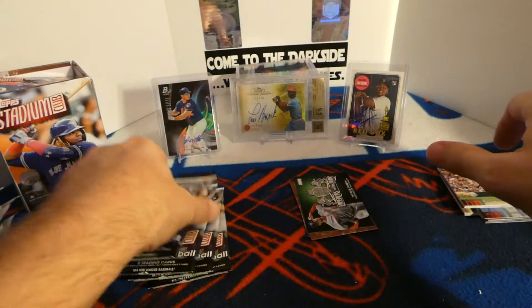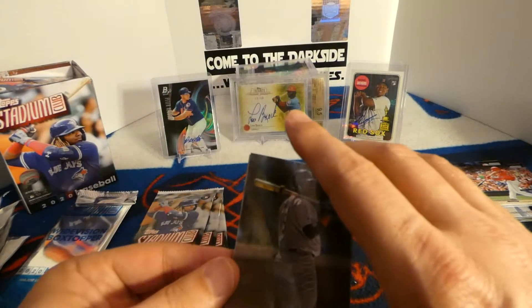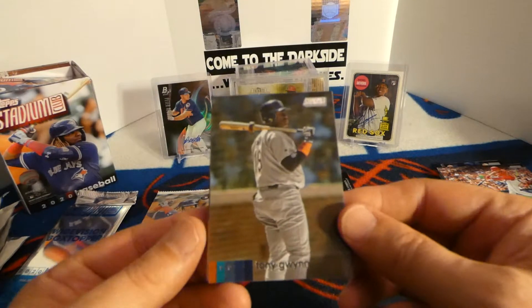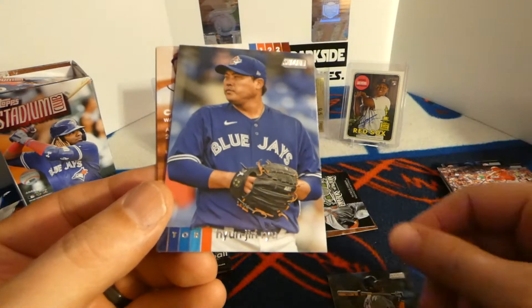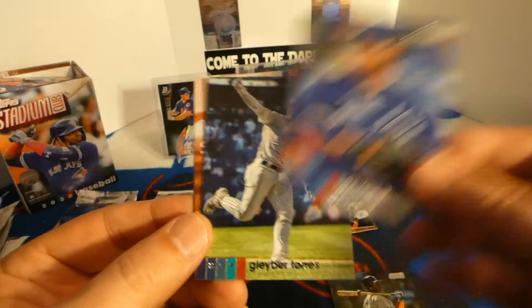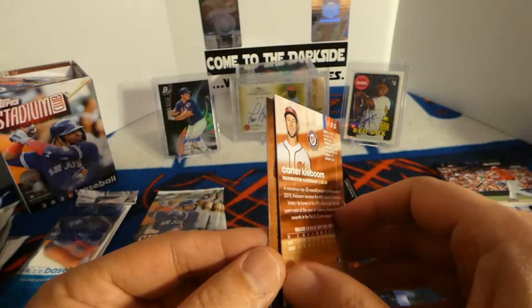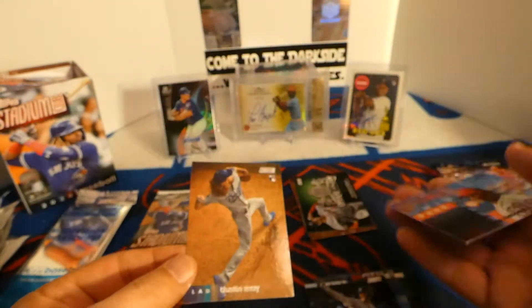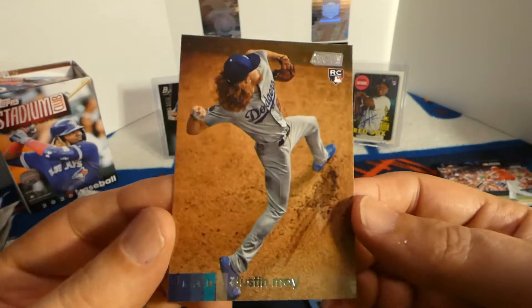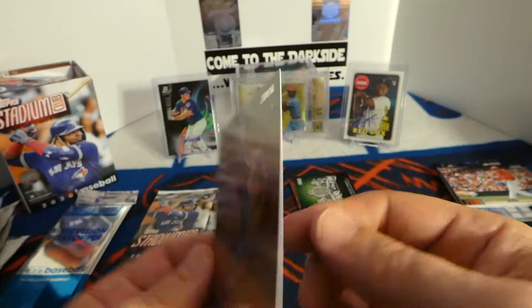All right, halfway through. Still did not get a Luis Robert — did not get a Bo Bichette in my hobby box. I'm looking for some of these. Tony Gwynn — nice Tony Gwynn there. Arau. Labor. Cody Bellinger Kaboom. Black parallel. And a nice Dustin May — I did not get that one either. So this is one I did not get. I'm pretty sure I didn't get this one. Dustin May — nice photo there.